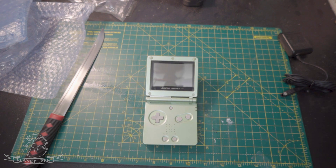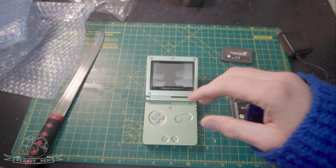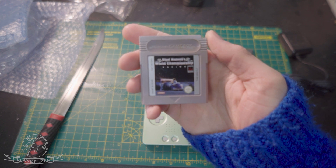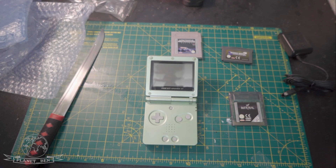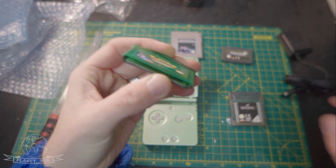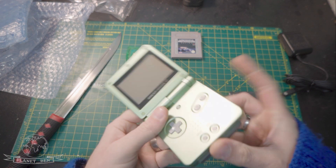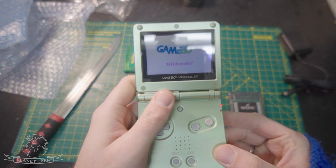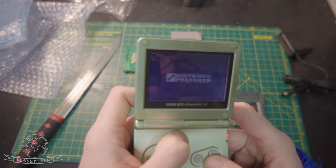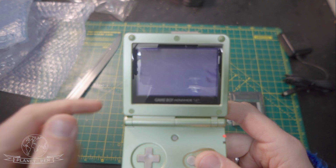Moment of truth — let's try the volume. It works! But the thing to do is to try a game. I've got Advanced Wars for the Game Boy Advance, I've got WWF Betrayal for Color, I've got Nigel Mansell's World Championship Racing for the Game Boy, and I found my Pokemon Emerald — it's slightly opened so it'll be interesting to see what works. Let's try Advanced Wars. We've got the Nintendo sign, so that's good. The light's working.